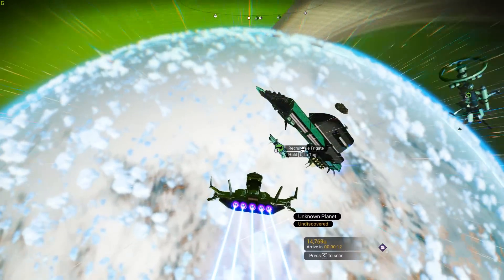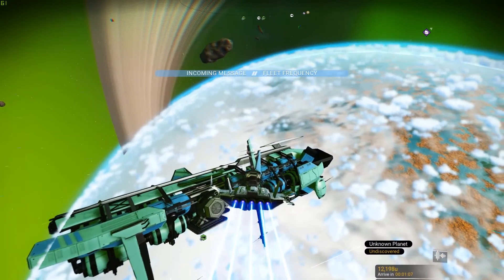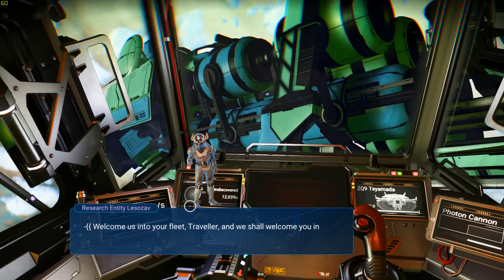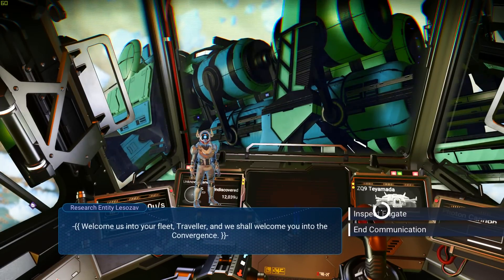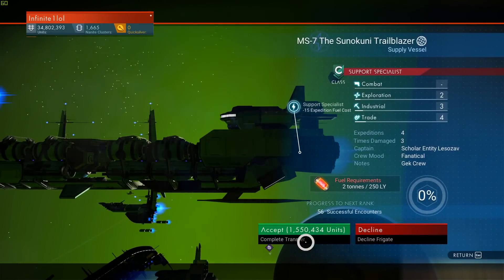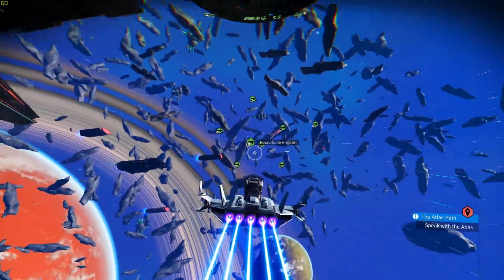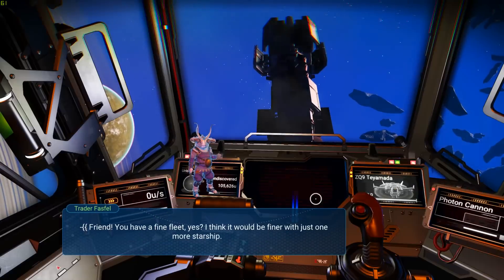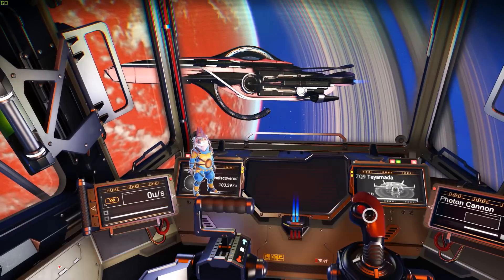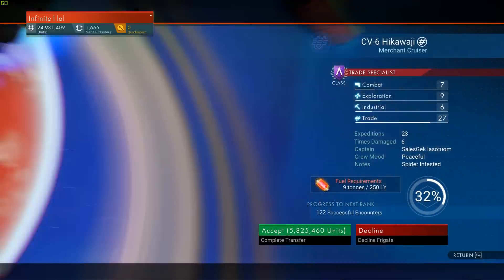There are a bunch of NPC frigates over here and they are very easy to purchase. You can randomly find them in any system as long as you see an NPC fleet — just go to it and you can see the prompts on screen telling you that you can purchase them. Inspect it and it's all random from there. This one is a C class costing 1.5 million. Don't pay too much attention to the class, because once you send frigates into expeditions, they will level up — all the way up to the maximum of S class.